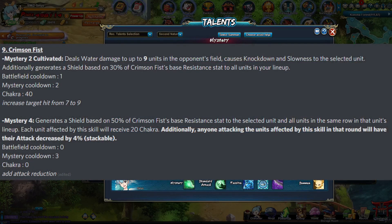And then Crimson Fist got a little increase for his Mystery — bumped up from 7 hits to 9 hits for Mystery 2. And for his Mystery 4, his Shield Mystery, it makes it so that anyone attacking units affected by the skill in that round will have their attack decreased by 4%. I don't know if this is a permanent decrease — that could be really strong if it is — but if it's just for that round, it would be kind of meh. I assume it's permanent though and people might have to do a bit more testing.